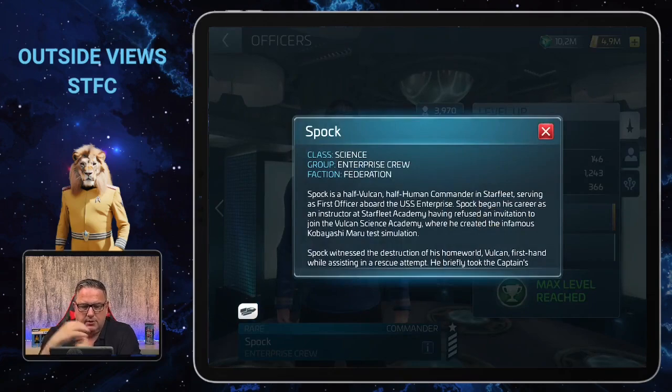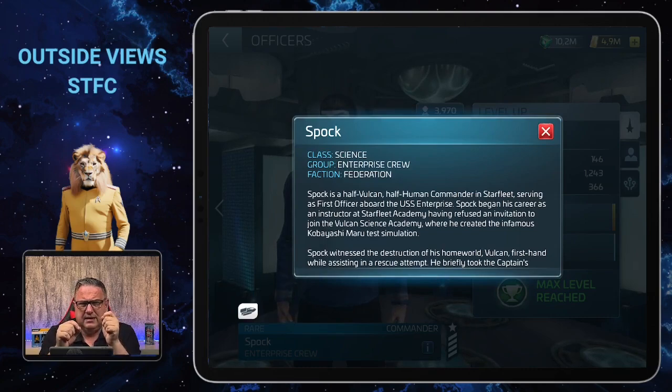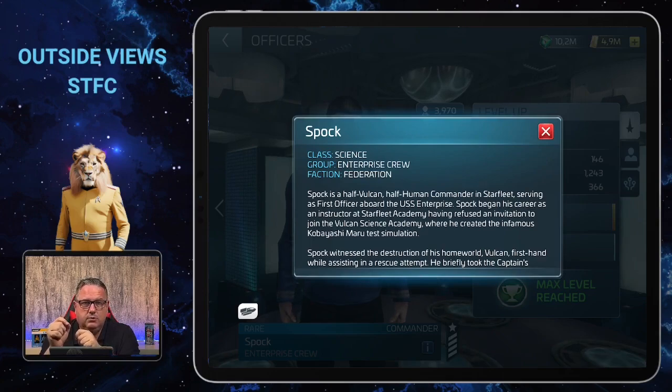First, his general stats: he is class Science, which means you need science badges to upgrade him. He is from the Enterprise crew, and while he as captain could receive synergy from others in that group, the fact that he can give synergy to another captain of that group is something we will use — although there are crews where Spock could work quite well as captain too.